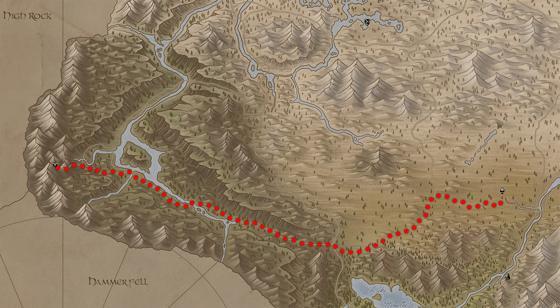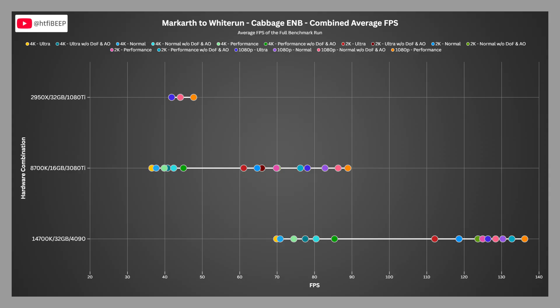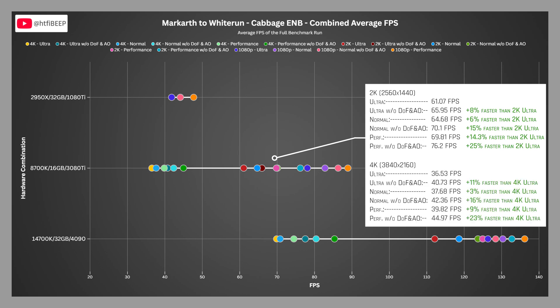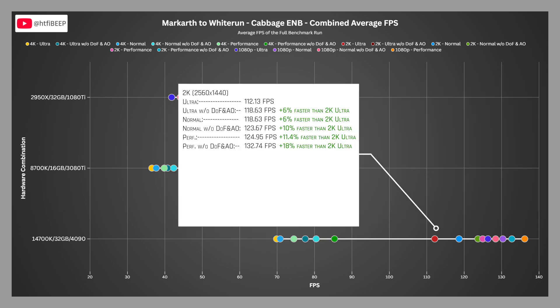Four zones down and one to go. Our last benchmark today will take us from Markarth to Whiterun. At 2K, the 3080 Ti scored 61.07 FPS on ultra, 64.68 on normal, and 69.81 on performance — normal 6% faster than ultra, performance 14% faster. Moving on to the 4090 machine at 2K, it scored 112.13 FPS on ultra, 118.63 on normal, and 124.95 on performance.